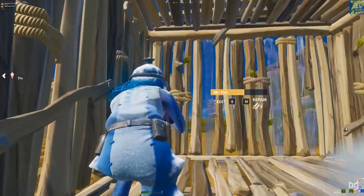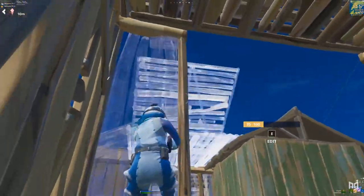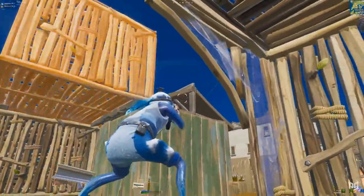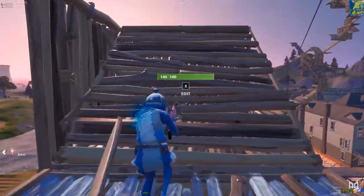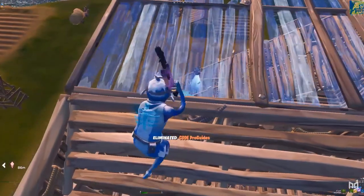Pre-charging the weapon is your number one priority — the longer you charge, the more damage it does. If you can time this, you're going to be hitting high damage shots, and trust me this pump is capable. An example would be predicting your opponent's movement: if you're in a build battle and you expect your opponent to peek, start charging before they appear, and pull the trigger as soon as you see them.